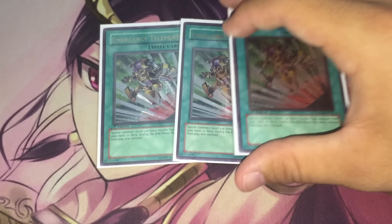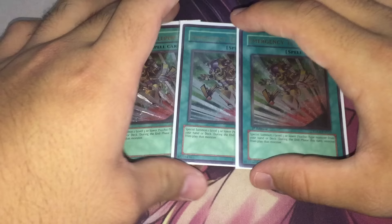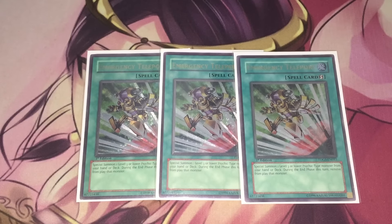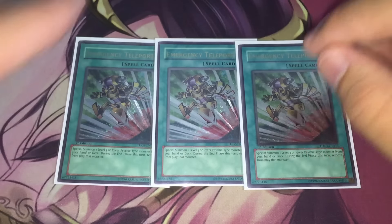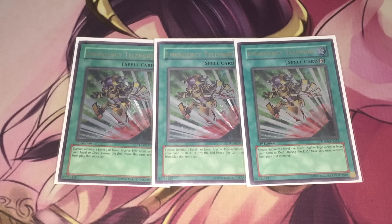Moving on to spell cards, we have three copies of Emergency Teleport, because this is the card that makes the Super Quantum engine go round. It's essentially a one-card tribute summon — you activate it, special summon Blue Layer, then tribute Blue Layer for Red Layer, which you search off Blue Layer's summon effect. This adds a bigger layer of consistency, since triggering your monarch spells like your field spell or Return of the Monarch off one card is really strong.